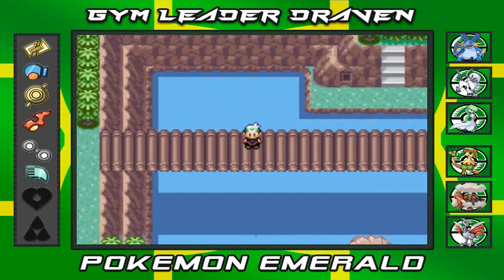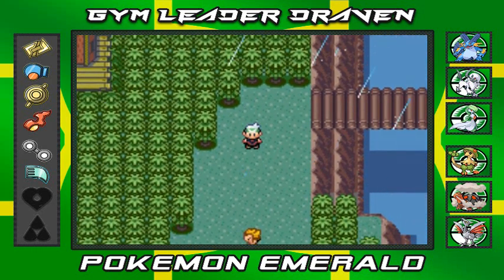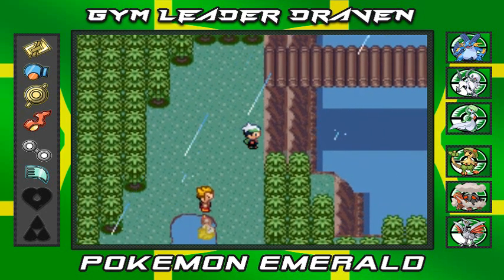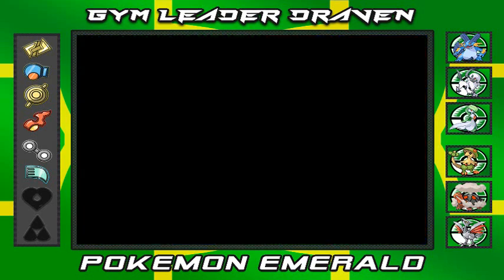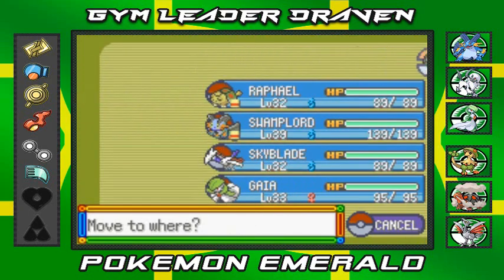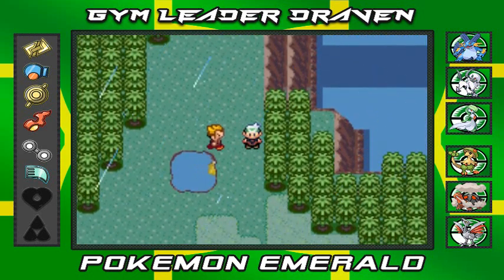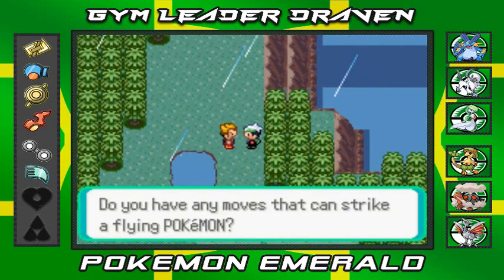We fought a Kecleon right here. Kecleon isn't exclusive to just being invisible - you can actually find them in the grass in this area. You'll be able to battle a lot of trainers right here, so we're going to switch it up to Noob Saibot and continue our adventure.